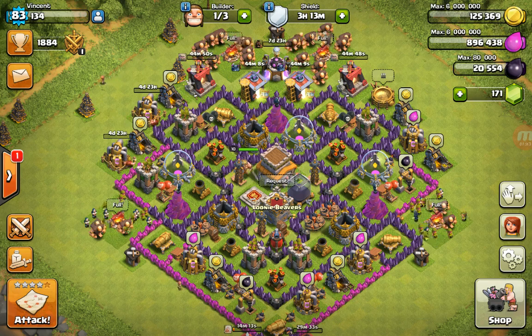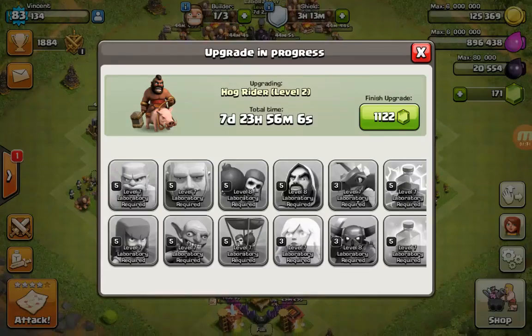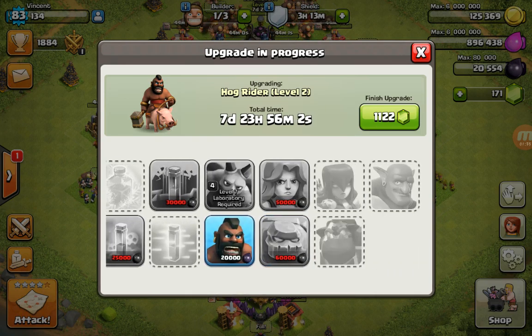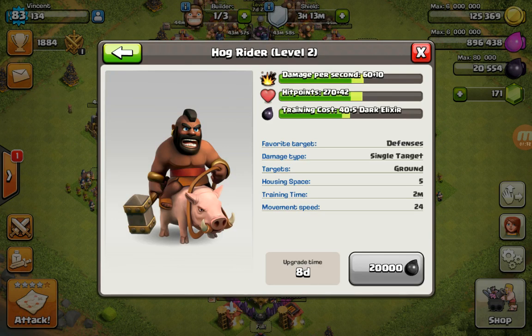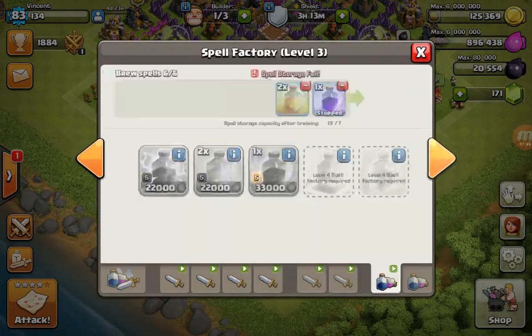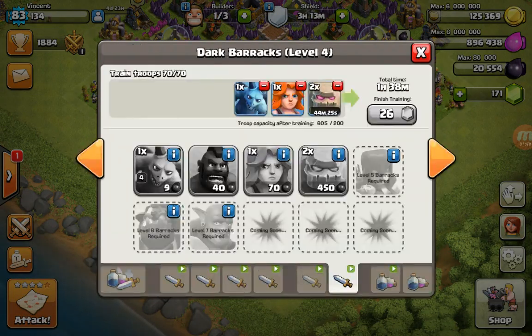For me, those are the Pekkas, dragons, three healers, three wizards, and one archer. Since your army camp is full, none of these troops will be able to train, so the elixir you spend on them will stay inside. Anytime you want, you can go back and delete the troops as long as your army camp is full, and you'll get your elixir back.